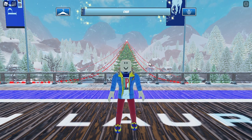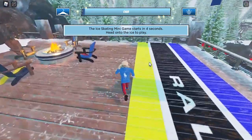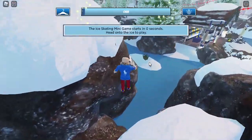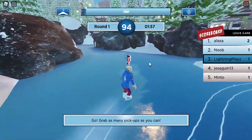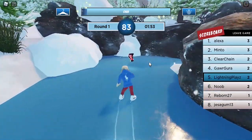What you want to do is join this game — I'll put the game link in the description. Once you're in, go down these stairs right here and jump off the ledge. Then you need to skate around and collect these points.